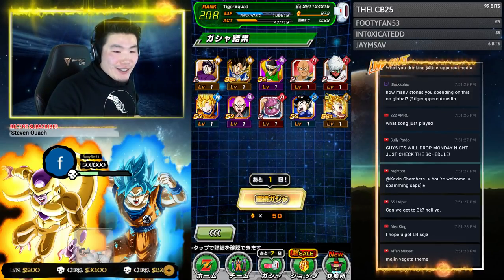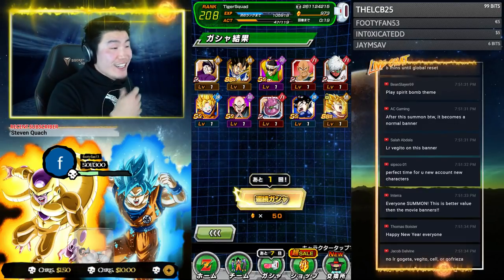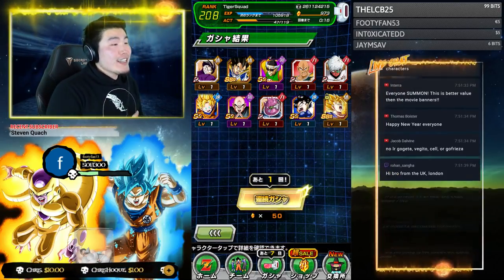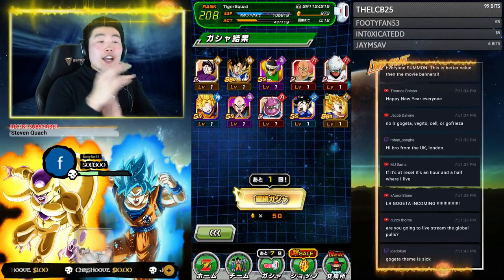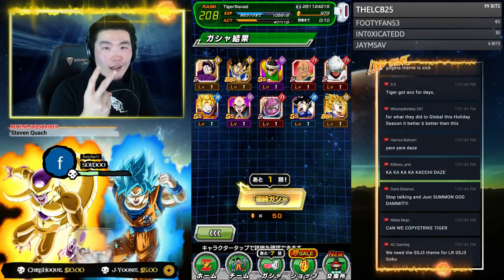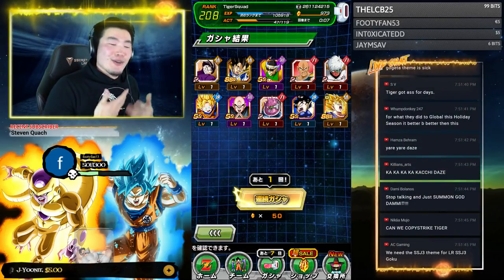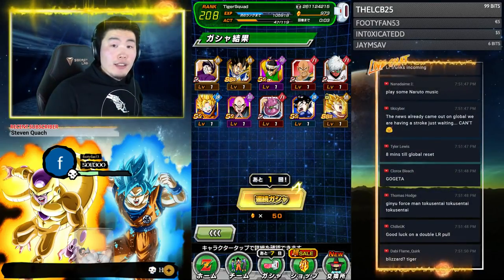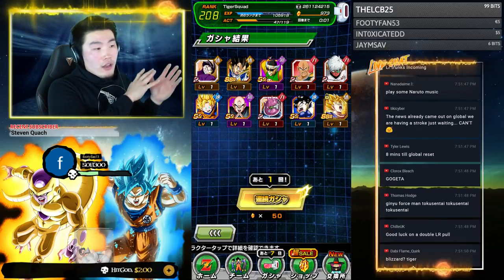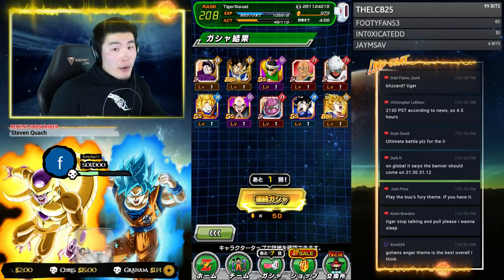How many stones are you spending on global? I would ideally like to spend 400, but we'll have to see because I only have like 80 stones on global at the moment, and I don't want to spend that much money — but I feel like it's kind of worth it. Here's the guaranteed LR — the second guaranteed LR of the stream. After the two rotations this banner becomes a regular banner, and I believe you can still pull all the featured units including the LRs, but it's gonna be regular 50 stones with no guarantees.